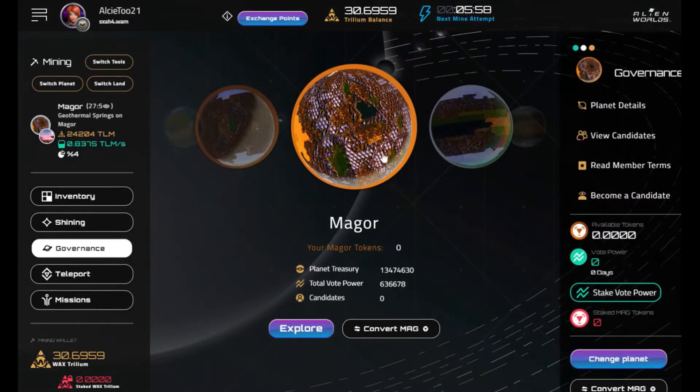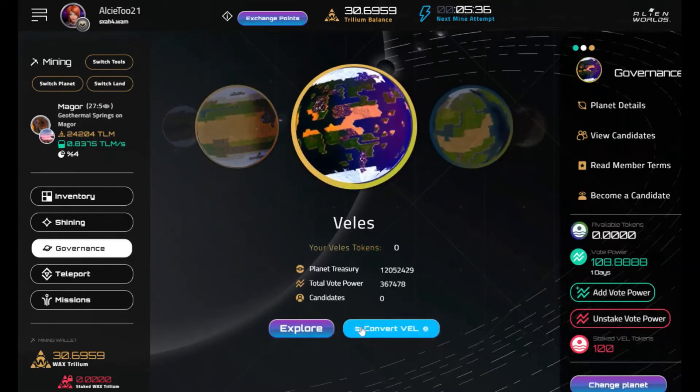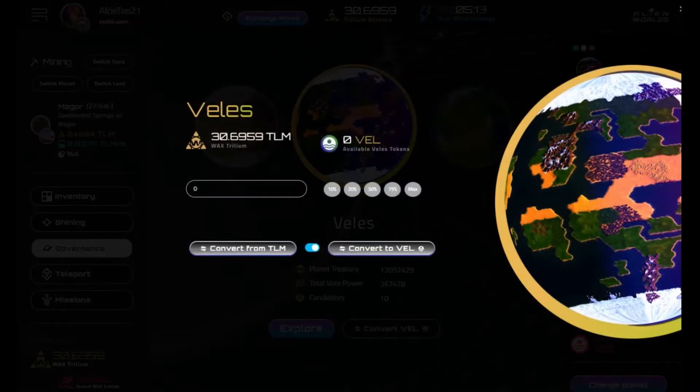You can see the different planets available. I'm mining on Magor right now, but you can stake to a different planet if you want. I'm going to go to Vellus — pick the planet you want to vote for candidates on, and click on 'Convert.' In this case, you're converting your TLM to Vellus tokens. Click on that, it'll ask how much you want to convert — I'll do 10 more since I've already done 100 — then click Convert.